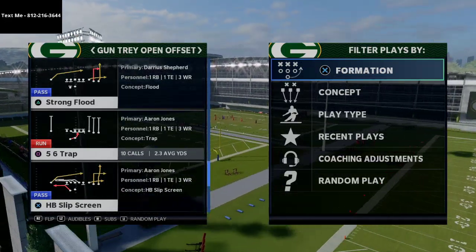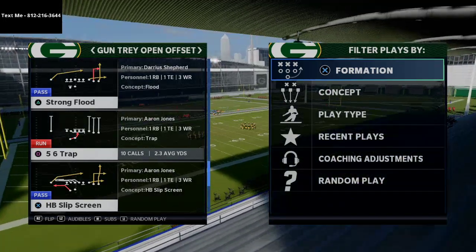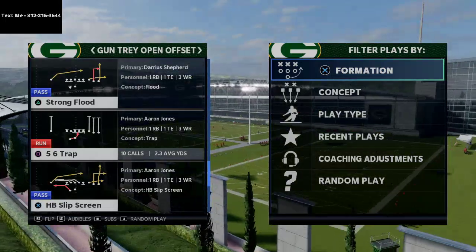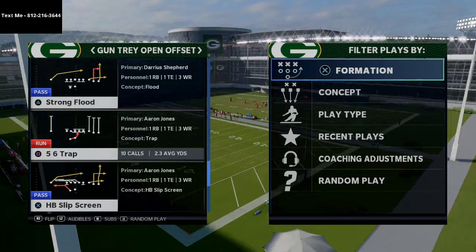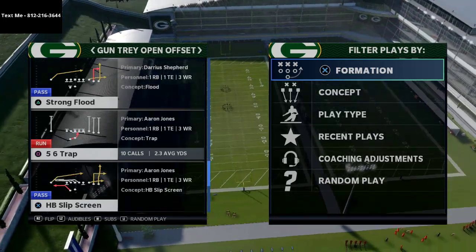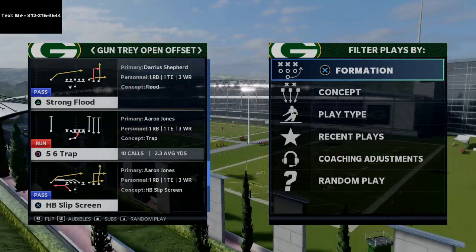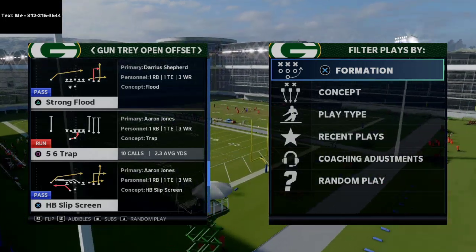In today's video we're continuing our series on the West Coast offensive. We're going to be talking about the Gun Tray Open Offset formation. My name is Cody, and I want to thank you for watching. I break down Madden 21 tips and tricks every single day designed to help you on both the offensive and defensive side of the ball. Click subscribe — we upload tip videos every day at 2, 4, 6, and 8 o'clock p.m. Eastern Time.